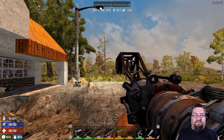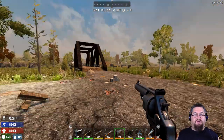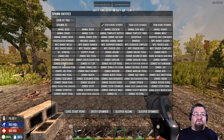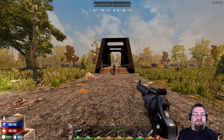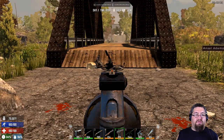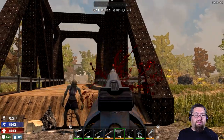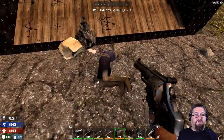The next pistol on the agenda is the .44 Magnum. This is one of the strongest pistols you can have because it fires the hardest. It needs special .44 Magnum ammo. As you can see, very strong — it took off both her arms and the head.